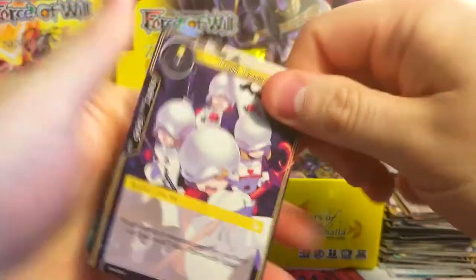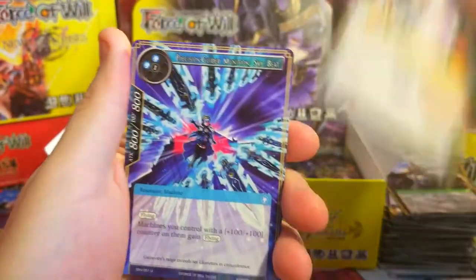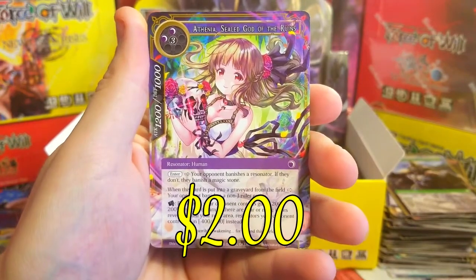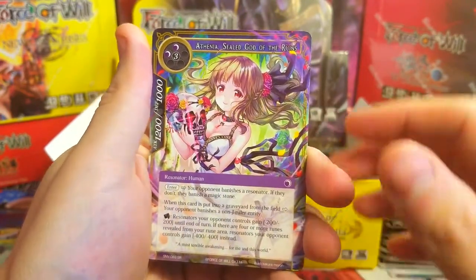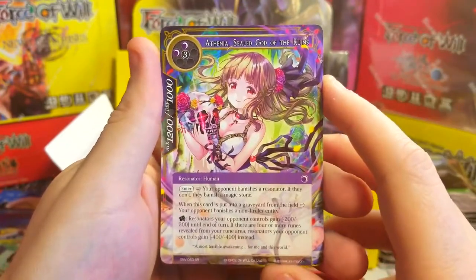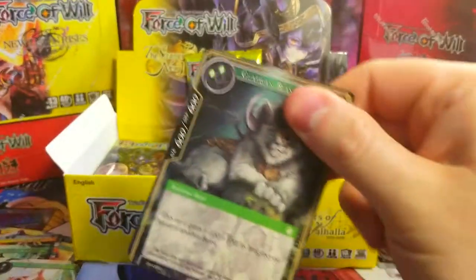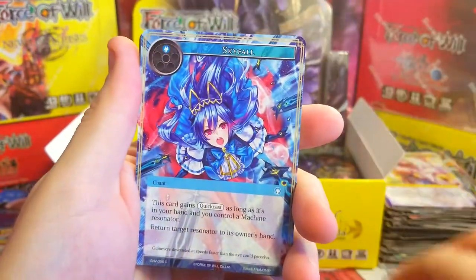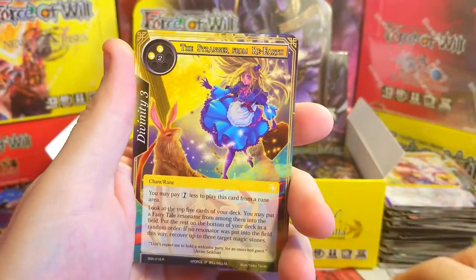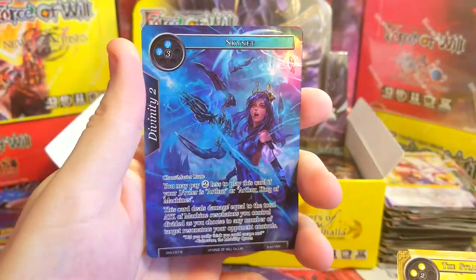Just a few more packs — let's see what other good pulls we can get. Scales, Black-Eyed Angel, Wizards, Heroic Spirits. Oh — Athena, Sealed God of the Ruins as our super rare! Very nice. I can already tell the foil of her with all these colors would look awesome. Sand Soldier, Skyfall, Shackles, Chain Hatred uncommon, Stranger from Re-Earth as our rare — probably bulk.